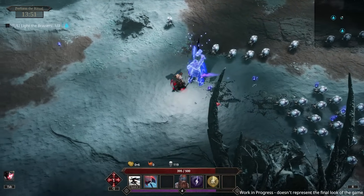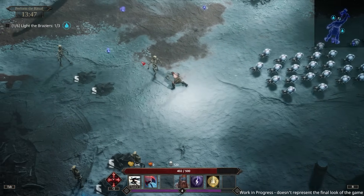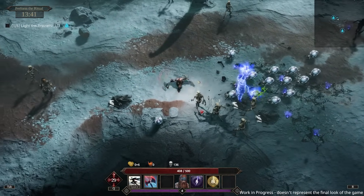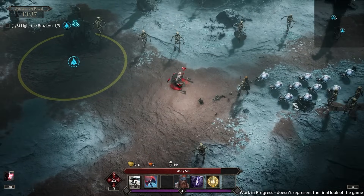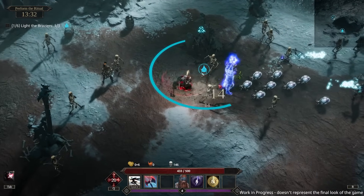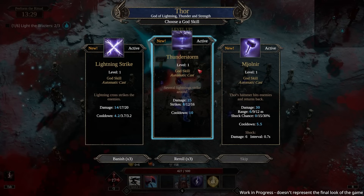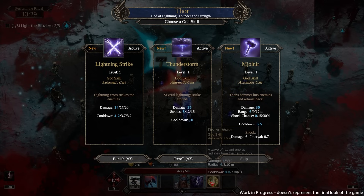First impressions are good — I think this is going in the right direction. As someone who has several hundred hours in Death Must Die, this is very much along those veins. Thor me up please — Mjolnir automatic cast, god seal. Is this my limit of skills? The bottom bar is a little worrisome.